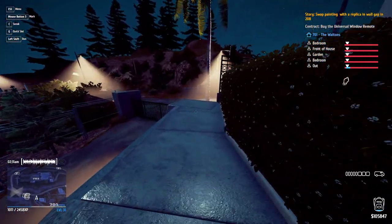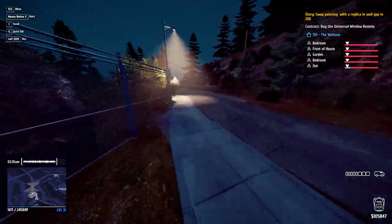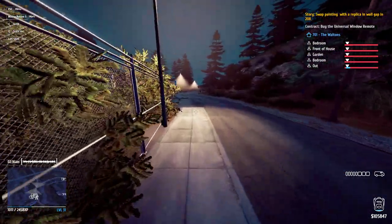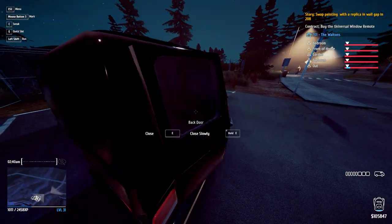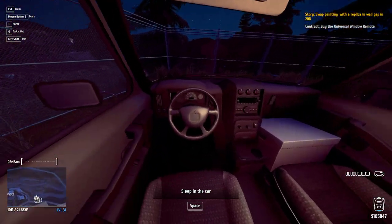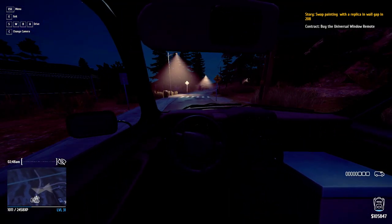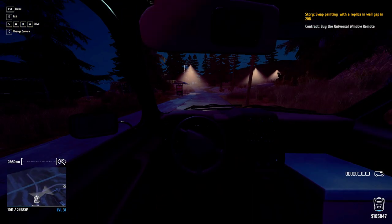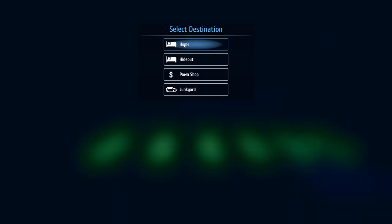Bring your cube across this ledge and just throw it over, fall down, and bring it to your car safe and sound. And that's it — that's how you steal the luxury suitcase on the second mission with only two tools.